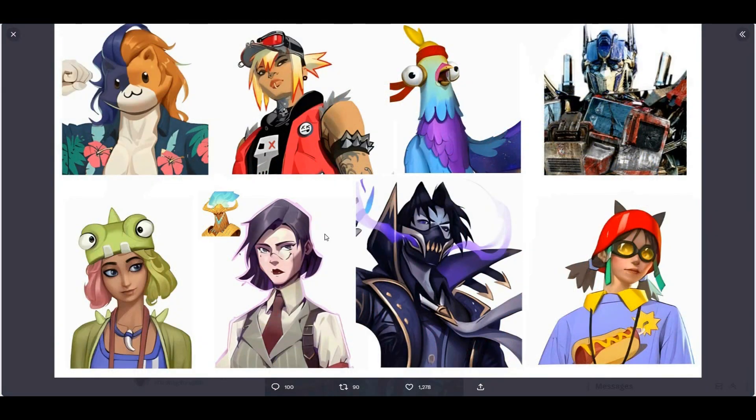So these are all the Battle Pass skins coming out in Season 3 — it has been confirmed. Three of them so far: Optimus Prime, the cat, and her. But we also might be receiving this chicken right here. I think these are way too many skins — I don't think they're going to add all of these. I'm assuming that in total they might add around six skins. We have already confirmed four.